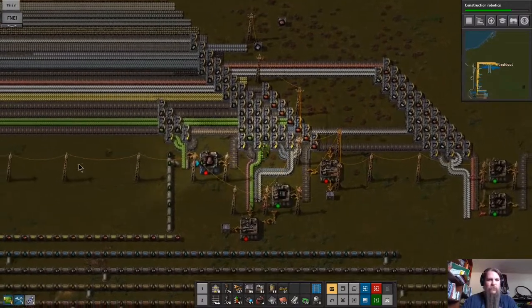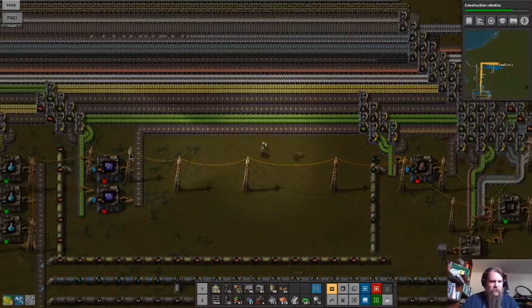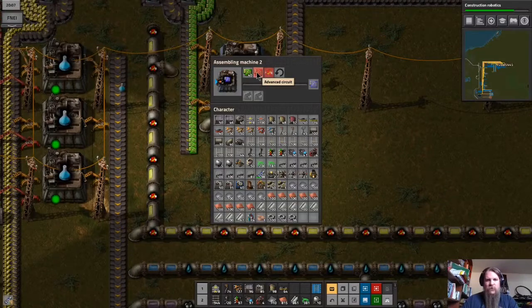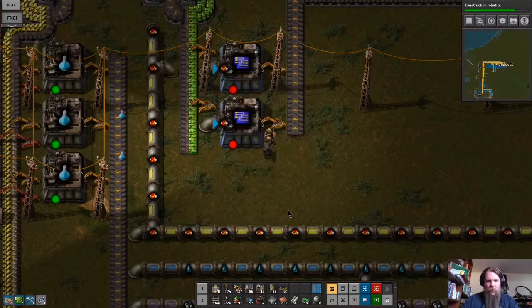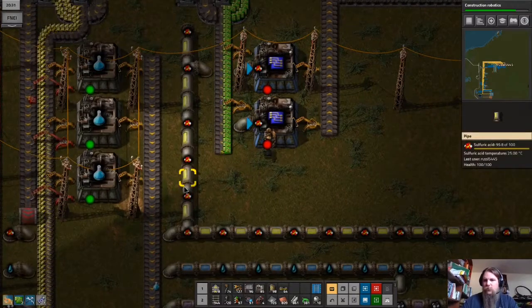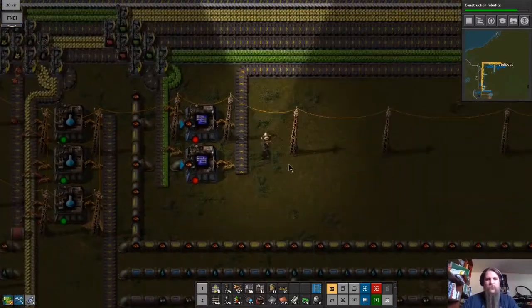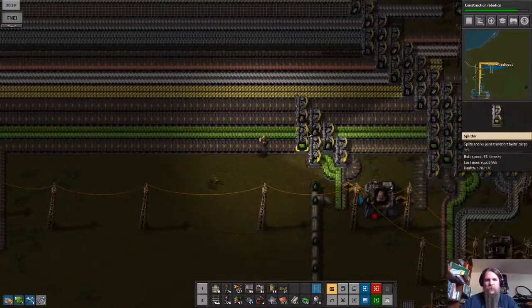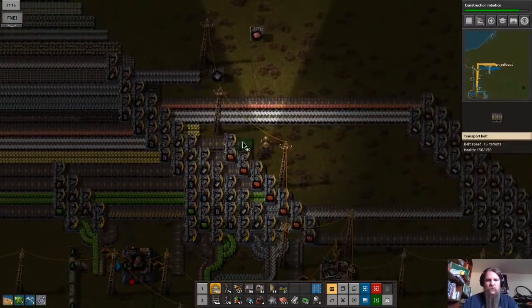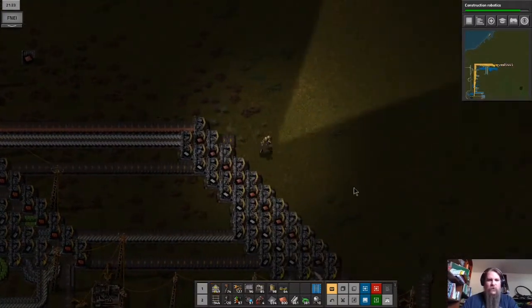Yellow science needs flying robot frames, low density structure, and processing units. Where are those blue circuits — are they not running yet? We're out of red circuits to feed them. They'll come in soon enough. Oh — silly me, we do have the sulfuric acid. So blue circuits will be made soon enough, going on this line and then over two more to here.